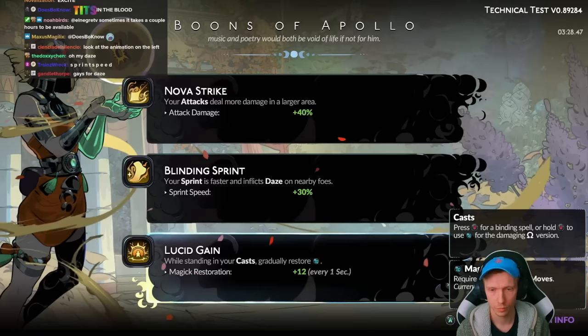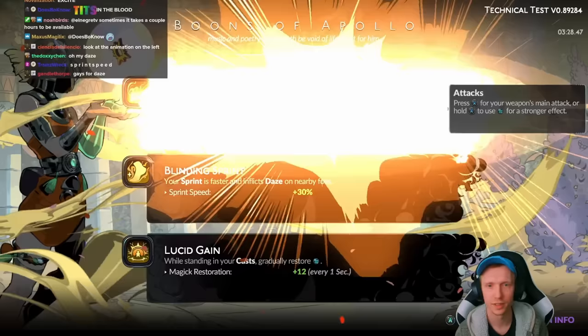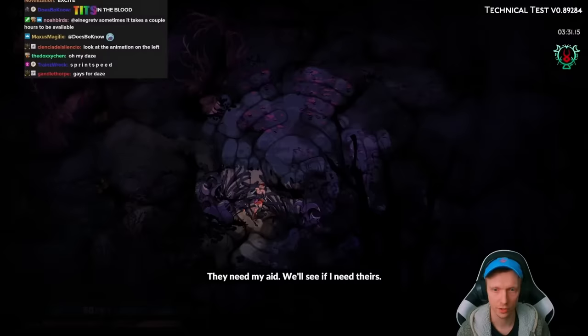Lucid Gain — while standing in your cast, gradually restore magic, plus 12 per second. So if we stay within it. Why don't we just stick with the normal attack for the moment? Ash seems to be the most important resource, and wow, look at the area from this attack.